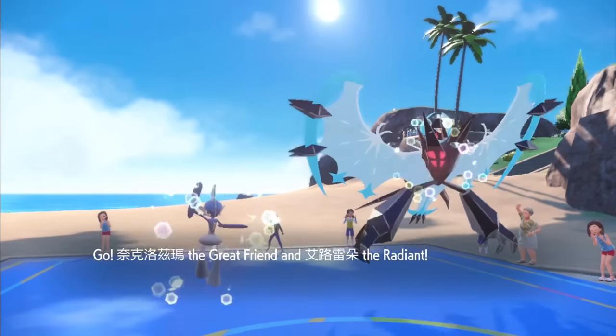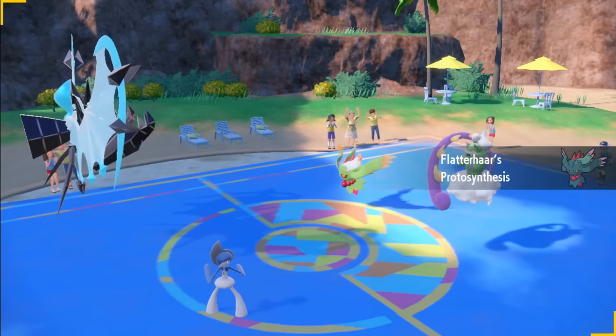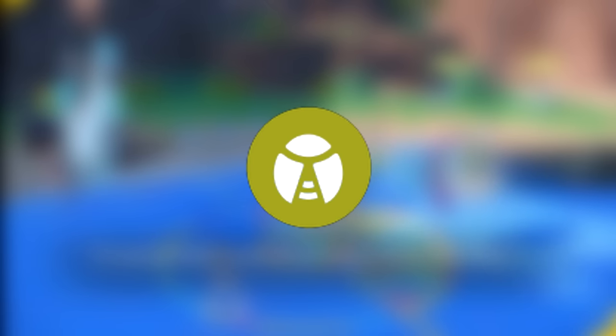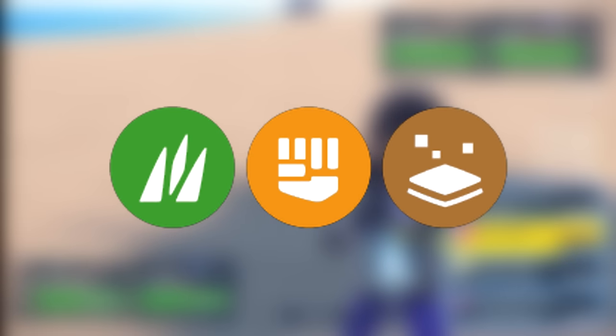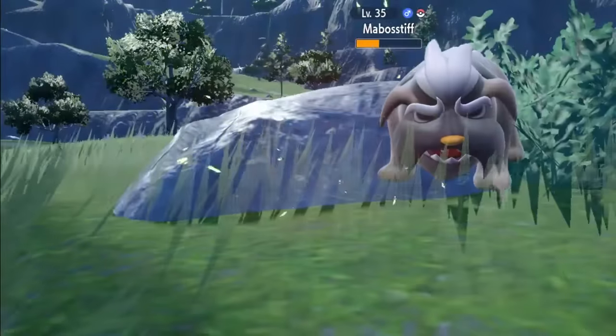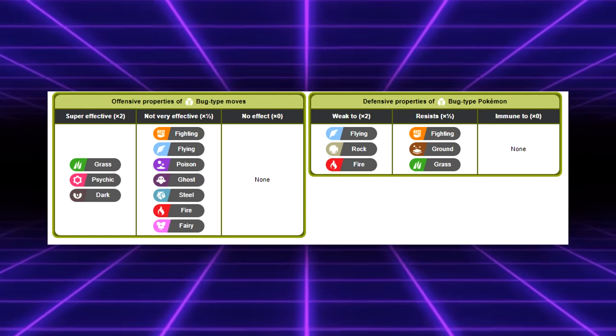Once you leave the single player world and enter online battles against other people, it becomes apparent just how this typing fails competitively. The elephant in the room is obviously the bug type's egregious type matchups. Defensively, bug types are weak to rock, fire, and flying — some of the best and most common offensive types in the game. They resist fighting, grass, and ground types. While resisting ground and fighting can be great, it's just not enough to make up for its lack of offensive prowess. The bug type is super effective against only grass, dark, and psychic types, while being resisted by steel, fairy, poison, fire, flying, ghost, and fighting types. They hit so little for super effective damage while also being resisted by a large chunk of Pokemon in the game.